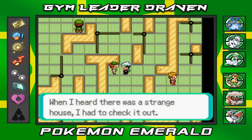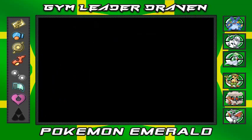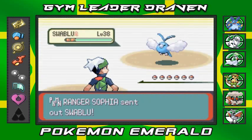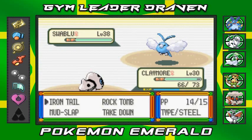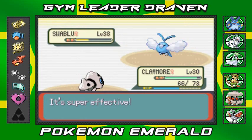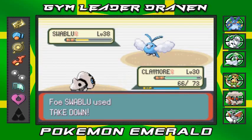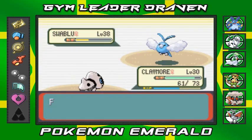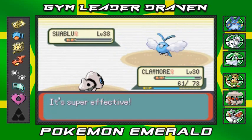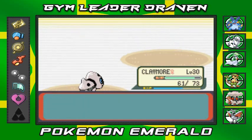'When I heard there was a strange house, I had to check it out.' Alright! Pokemon Ranger Sofia coming out with a Swablu, and Claymore being the badass here. Let's go Rock Tomb! It's also great that Claymore is a Steel and Rock type — two of the best defensive types. Swablu defeated!